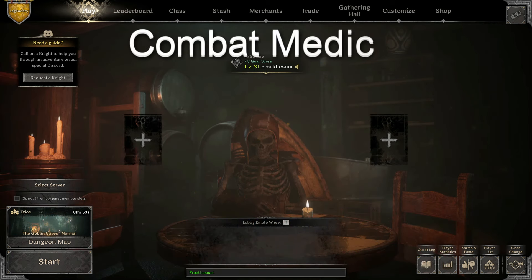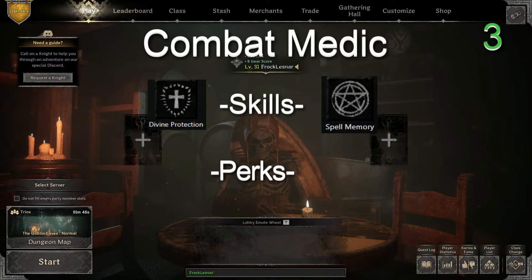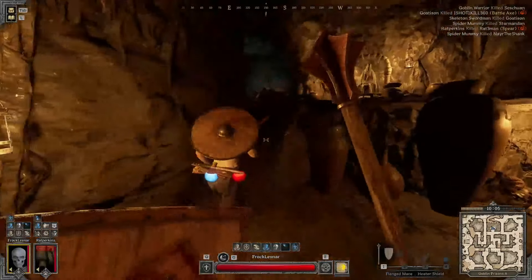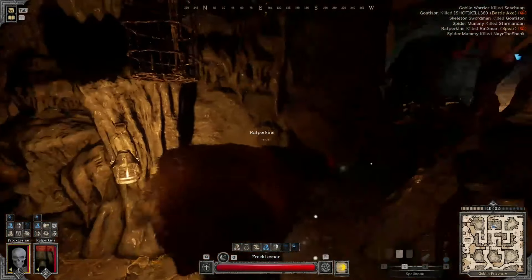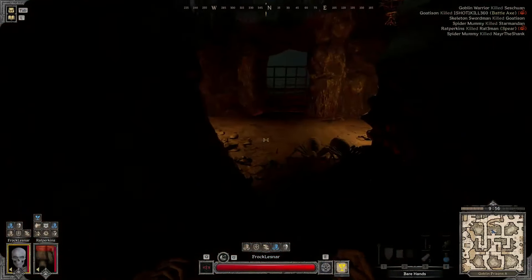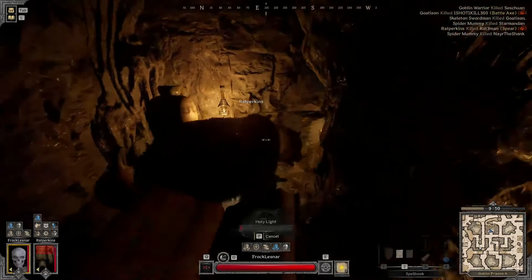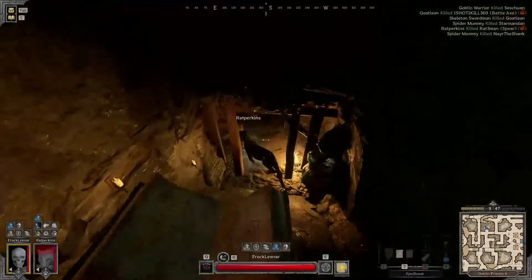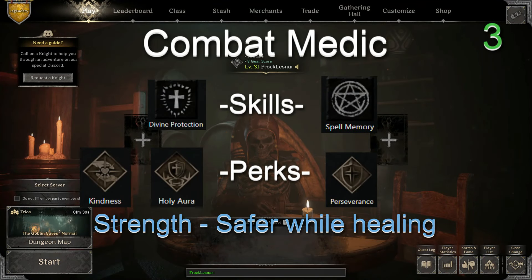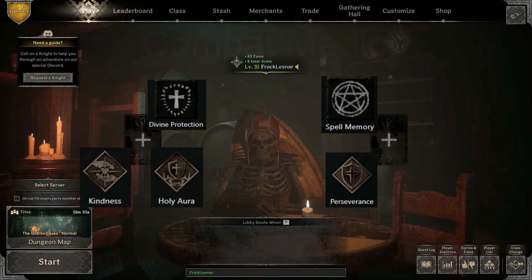Combat Medic — difficulty three. Skills: Divine Protection and Spell Memory. Perks: Holy Aura, Perseverance, and Kindness. If you want to be a healer that isn't afraid to get stuck in with the front line, this is the archetype for you. Most enemy teams are going to want to beat down the poor defenseless cleric to prevent support from reaching your teammates, but little do they know — if they lay a hand on you, they're going to have to kill you faster than your teammates can kill them. You're banking on the fact that they won't be able to kill you fast enough, or it'll just give you time to get away. Strength: can freely heal teammates with low risk to self. Weakness: no direct impact on the enemy's health or positioning — you just don't do damage.